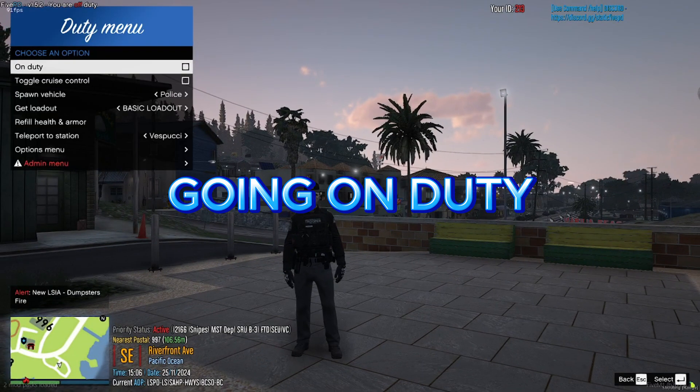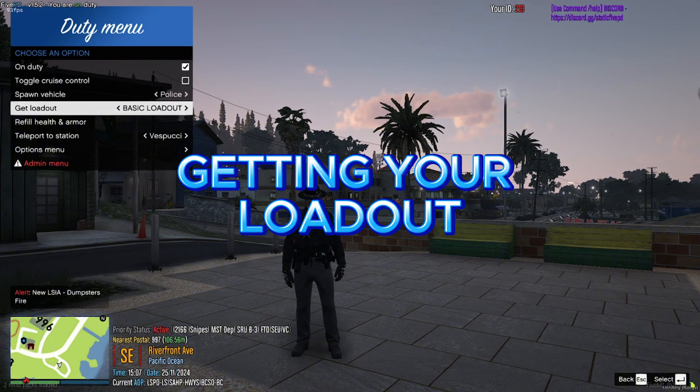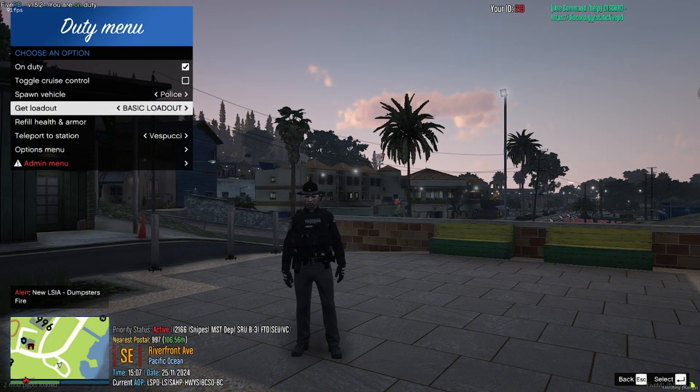To go on duty, press F11 and toggle the duty button. To equip your loadout, press F11 and select basic loadout.